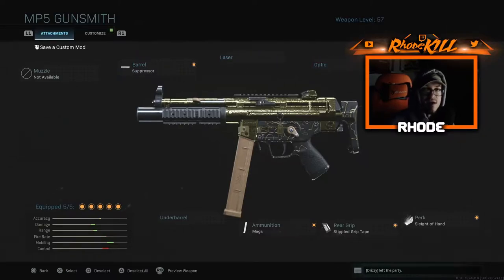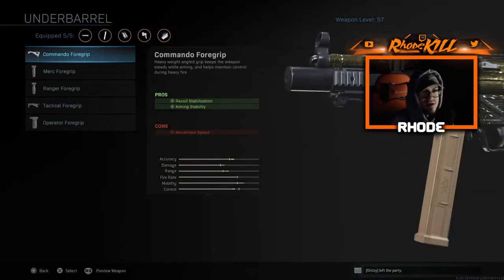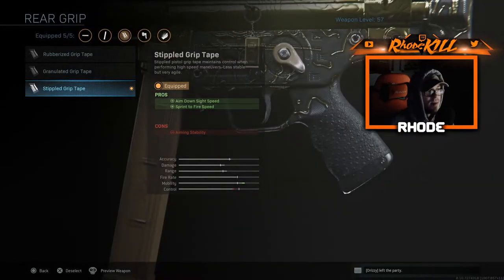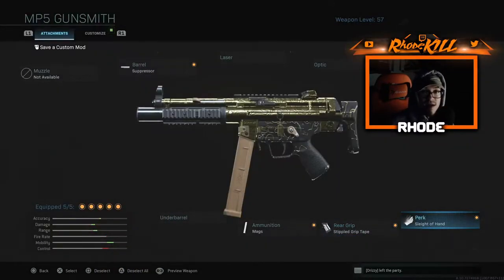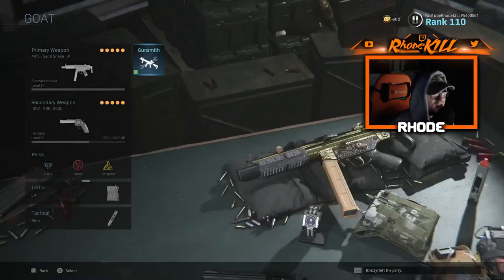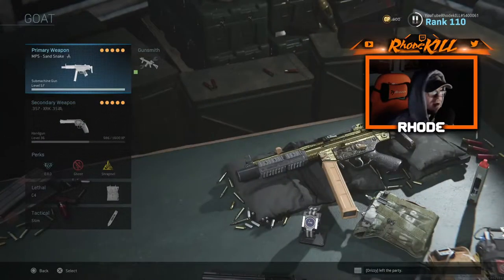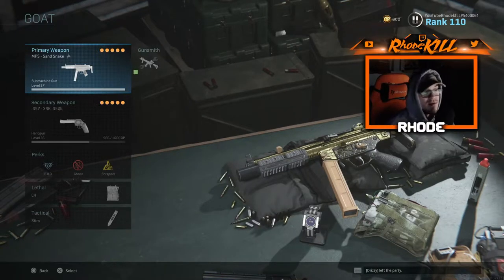No laser, no optic. And the F-TAC collapsible stock just for ADS purposes so you can get around the map — movement speed's up. No underbarrel — that's the one thing I had to change while using this ammunition. The mags are 10mm 30 round, and for the grip tape I got stippled grip tape — ADS and sprint to fire speeds are faster. The main thing you need to do with this class setup is run Sleight of Hand. It just makes you reload faster since there's only 30 bullets. That is the setup. Secondary I don't really use much. The only bad thing is running out of ammo and waiting for the ammo pack to respawn. I got the MP5 gold as you can see — that's all I got for you today, hopefully you guys enjoy this gameplay. See you in the next video, peace out.